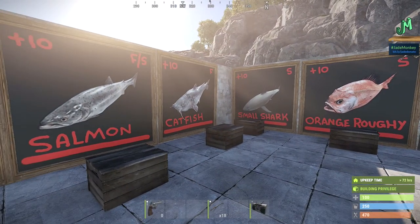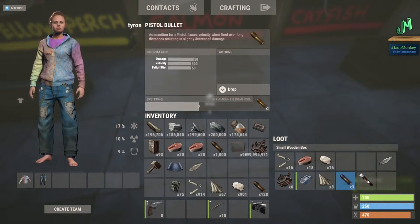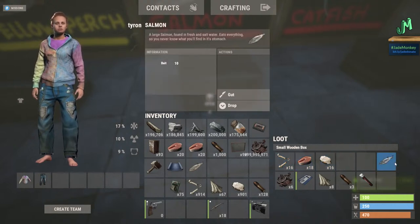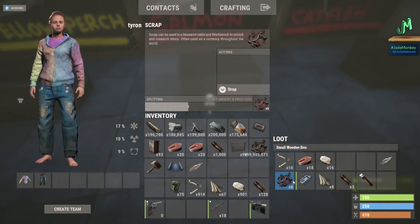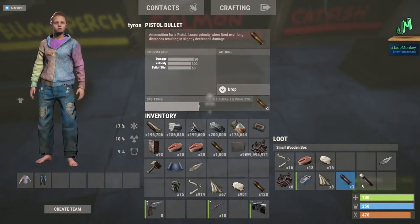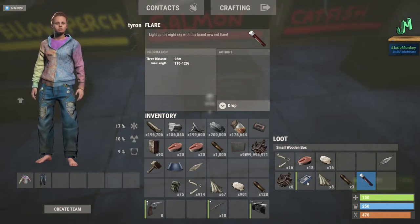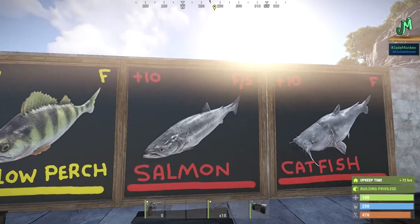For gutting: the bottom row shows a 20% chance for each item, and the top row shows 100% guaranteed drops. For salmon you have a 100% chance for 16 bones, 18 raw fish, and 16 animal fat, plus a 20% chance each for scrap, a blue key card, cloth, three bullets, and a road flare. The blue card is worth 40 scrap at the bandit camp, and you can grind bullets at the recycler for metal fragments and gunpowder.